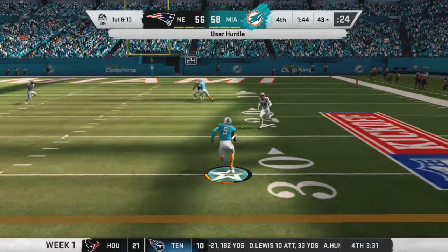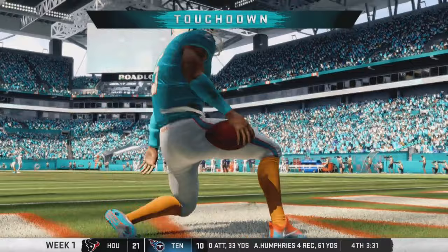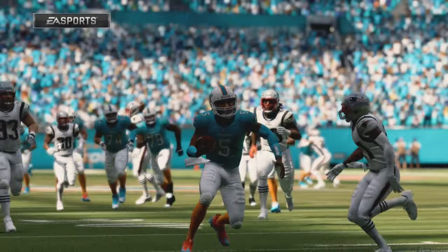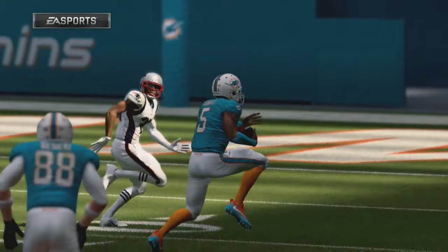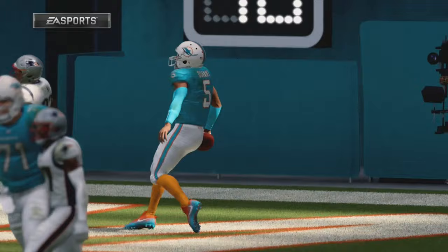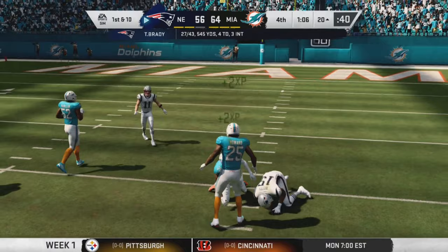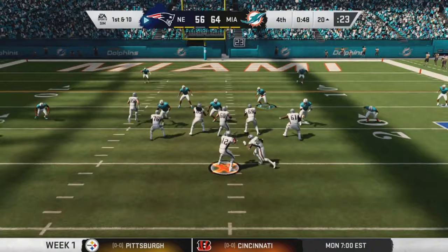Luther Durant hurdles over two defenders, jukes out the safety, and gets the touchdown — that must be the best QB run I've ever seen in the NFL. We score a crazy 64 points. Those are his superstar abilities kicking in — a beautiful juke and a somersault into the end zone. We miss the PAT again — we're going to have to fix that. Brady then goes no-huddle with 50 seconds remaining, nearly gets sacked, but Rhett Ellison gets wide open and scores in the end zone.